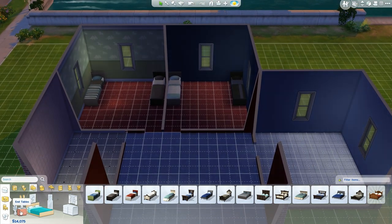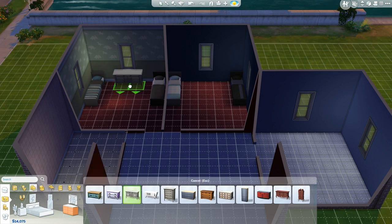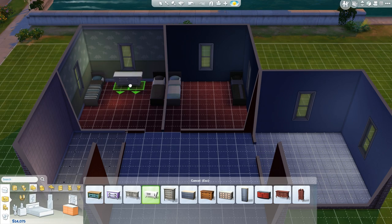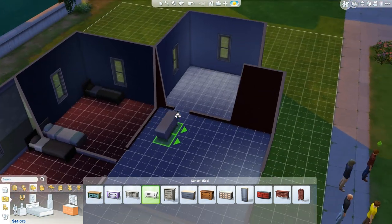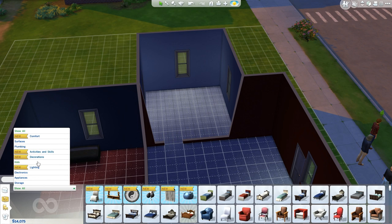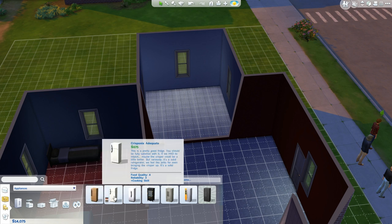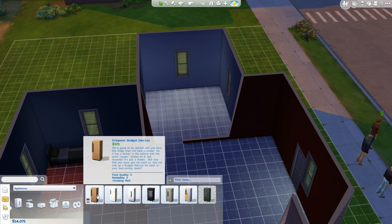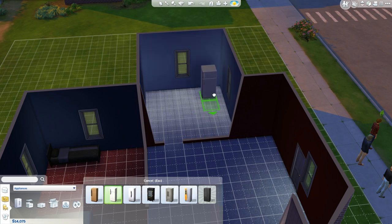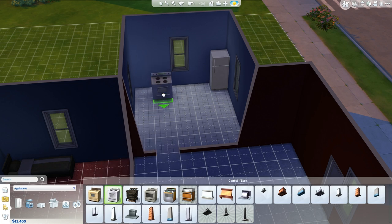What else do we need? Maybe a nightstand or dresser would be good. Before we do dressers, let's get the stuff we need first. We can go over here to appliances. We've got a fridge — slightly more cooking food quality, we'll take it. Let's get an oven in first. And we need a trash can.